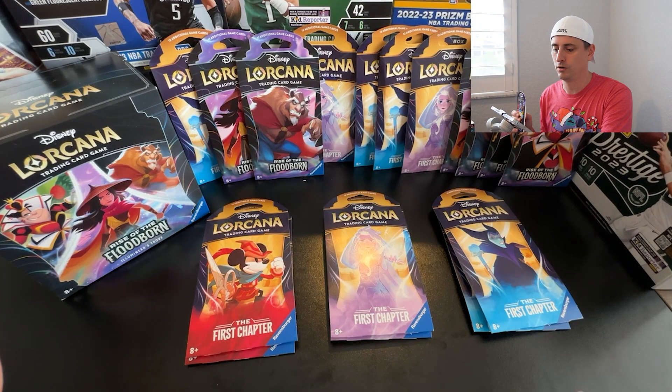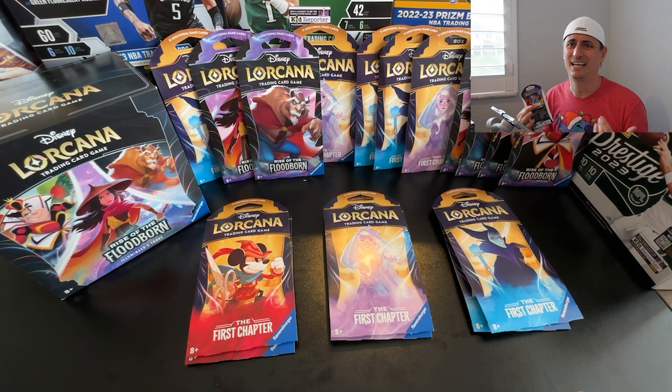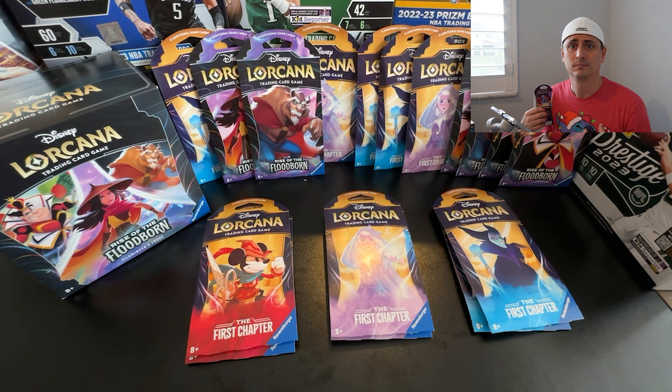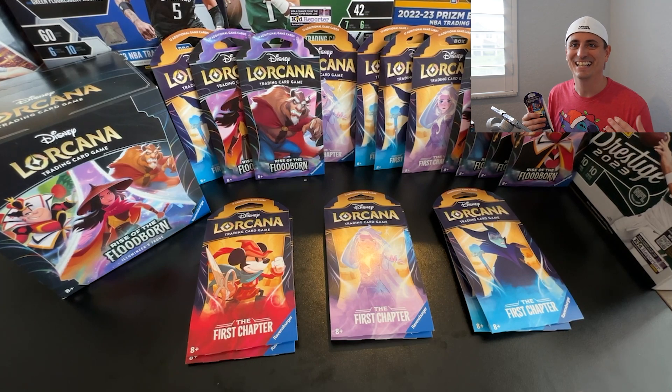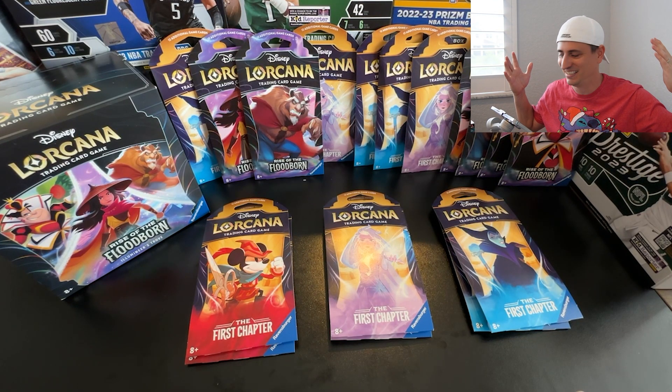There were hundreds of packs — First Chapter and Rise of the Floodborn. I left some there for everybody else. I picked up one Trove; this Trove goes about $50 for Rise of the Floodborn, and there were probably 10 to 15 there. I grabbed about 10 of each kind. I've been interested because it is Disney — I love Disney. Look at my Stitch outfit right now. Can't go wrong with Disney.